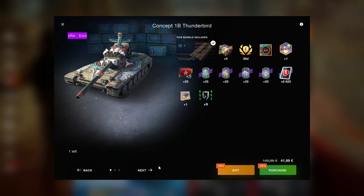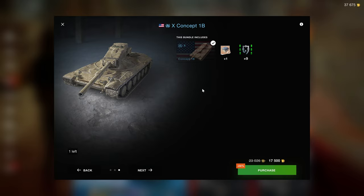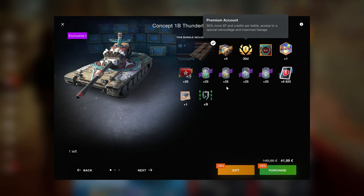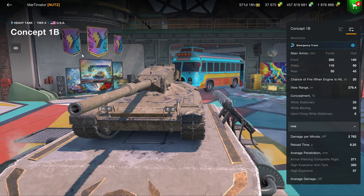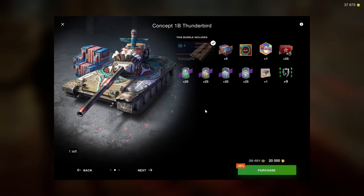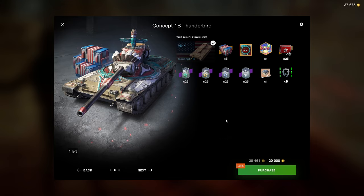The Concept 1B is available in three bundles. The cheapest includes the vehicle and equipment, which is a nice inclusion. At 17.5k gold, I think this is an excellent price. The 20k gold bundle isn't necessarily better than the money bundle, because the money bundle also includes 30 days of premium account time. Given this is a collector vehicle with a higher credit coefficient, the premium time is very valuable — unless you already have hundreds of days. At 20k gold for everything included, I have to say this is a very good price.